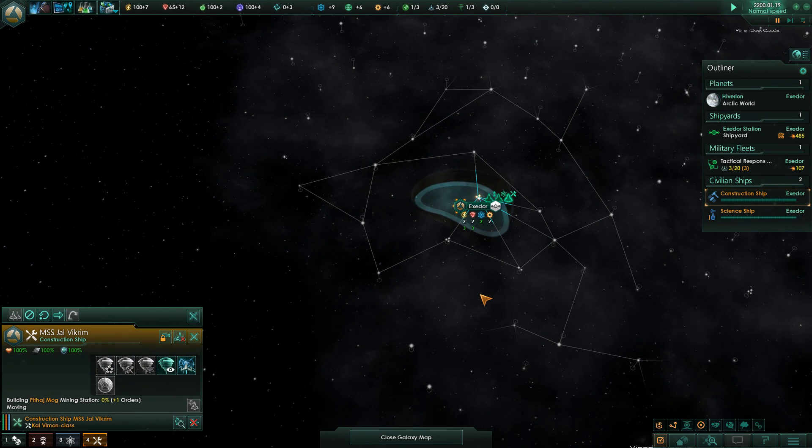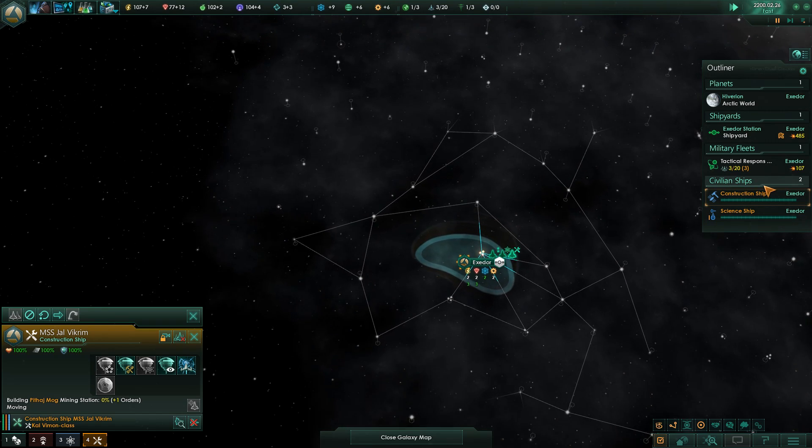I'm going to go for a science exploration focused build because I'm also playing with the Distant Stars DLC, which is a story expansion. That means it's about half the price - like $10, I think. It launches today, basically, if you're watching this. It launched three days after PDXCon. It kind of caught a lot of people by surprise at how fast it was coming out. What it does is it adds a ton of anomalies.